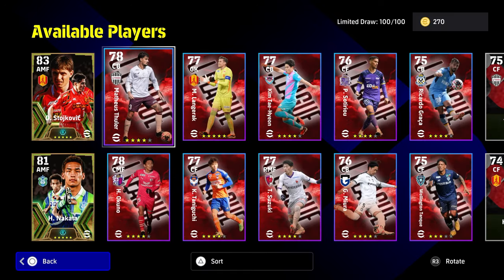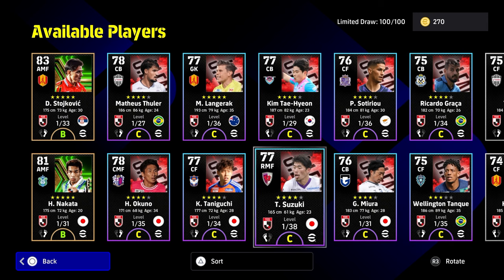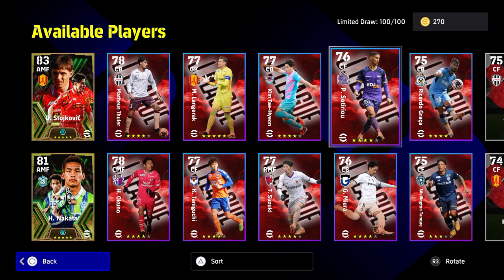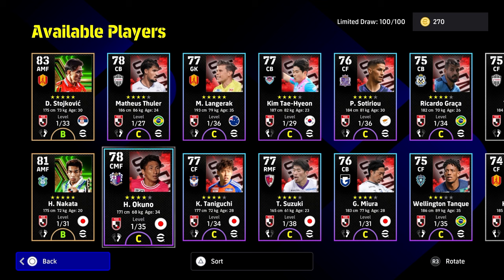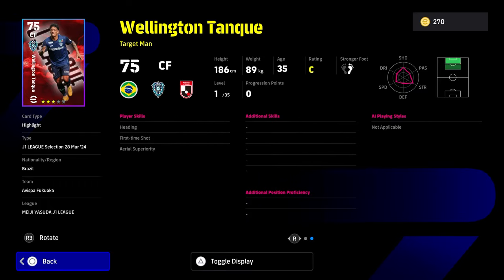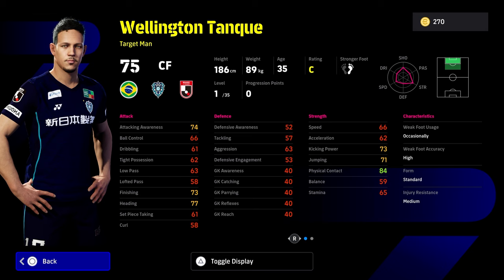Now always with these packs, they come with a selection of players. I think it's 10 in total by a quick count. You've got your goalkeeper, you've got a couple of CBs, you've got a couple of centre forwards. There's nobody in here really that you need to be spinning for, honestly. That's not to say that if you're a newcomer you won't find some nice hidden gems. This guy is not a bad centre forward apart from his lack of skills — he's fairly tall, fairly strong, good physical contact, good finishing when you train him up. He's got 35 levels.